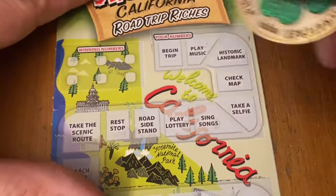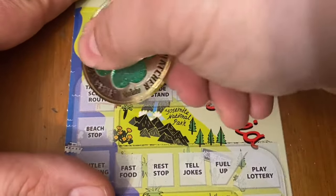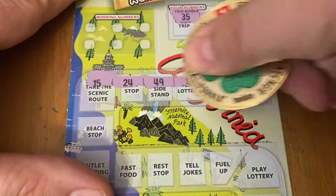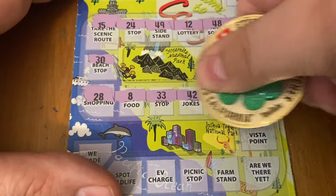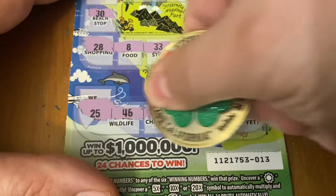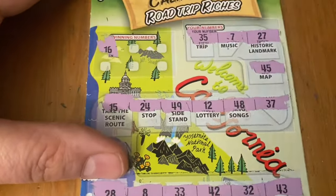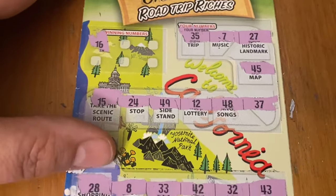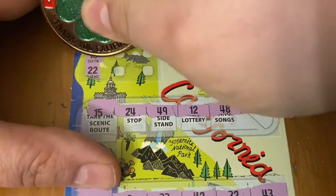All right, ticket 13, still got three to try. Let's see if we can find some kind of special winning symbol here. Nope. I need a match — can we find one this time? First up is 16 — yeah, we got a win! We're on the board now. Matching 16, let's see if there's more matches.